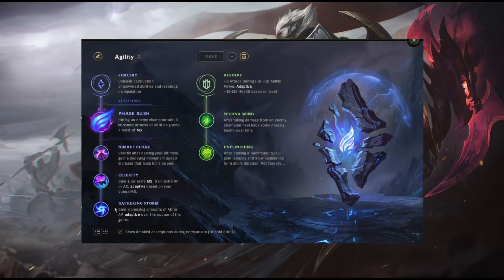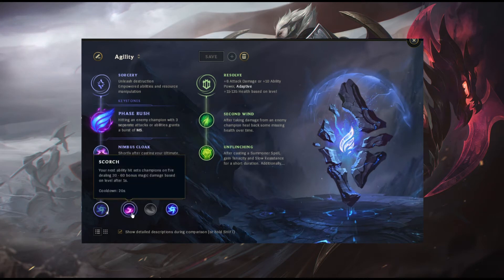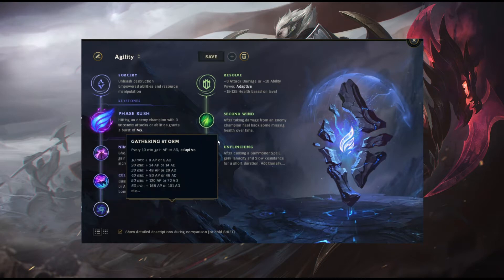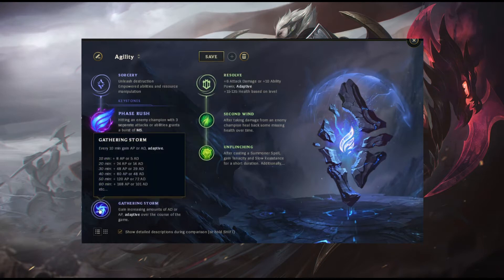Gathering Storm is a personal pick — I like the damage it can offer. I don't like Scorch because it's a once-in-a-while damage rune, and I don't like Water Walking because not all fights are in the river. Gathering Storm follows you everywhere.